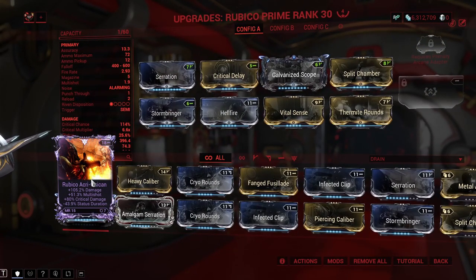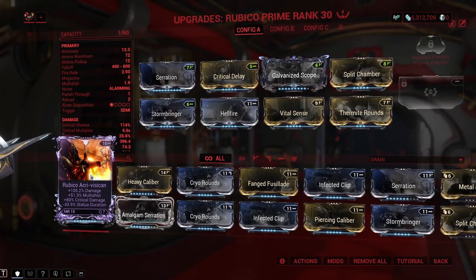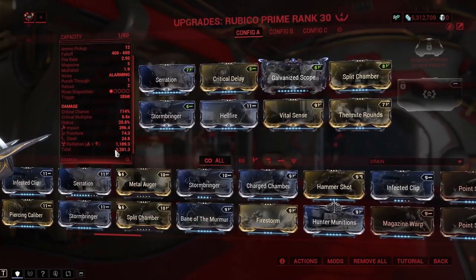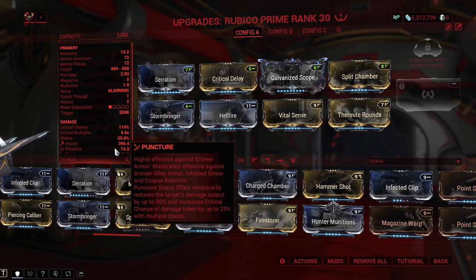For the weapons I've got the Rubico Prime as my primary. I have a riven but it's kind of fallen off — I need to re-roll it a few times. For the most part you just need the radiation damage and I'm two to three shotting the limbs on the Teralyst and same thing for the Gantulyst.